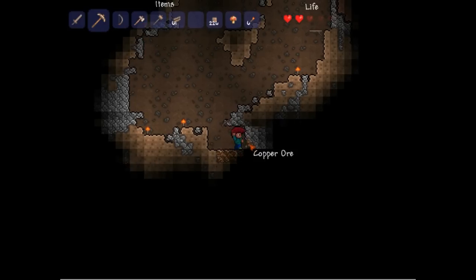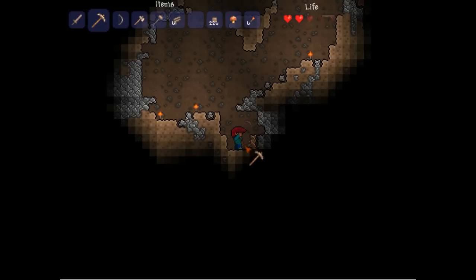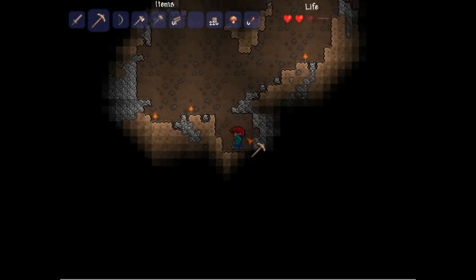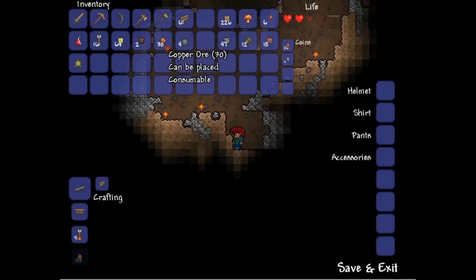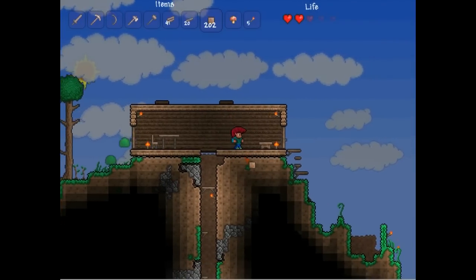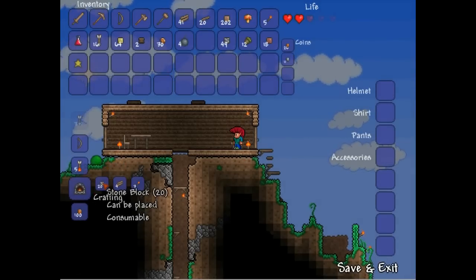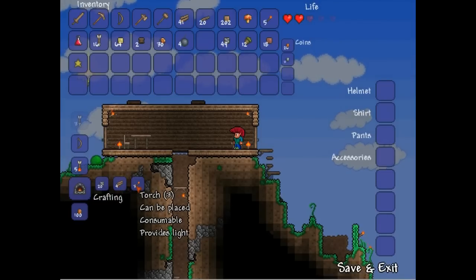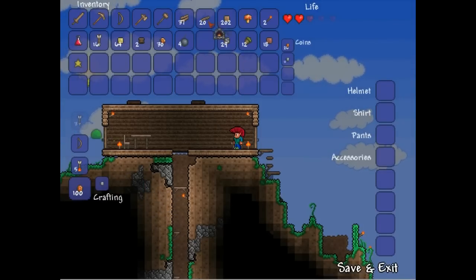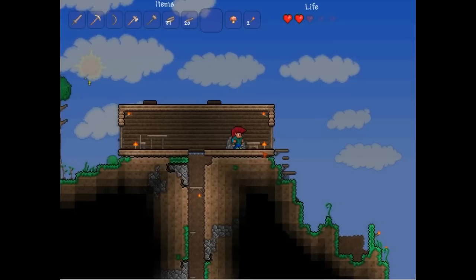It's in your best interest as someone who wants to achieve within Terraria to make some better tools and better equipment with the ores you find. We've got 30 here and that should be enough to show you how to smelt. Once you get up to the top at your base, go to your crafting bench and once you have 20 stone blocks, four pieces of wood, and three torches, you're going to start making a furnace. Place it right next to your crafting bench.